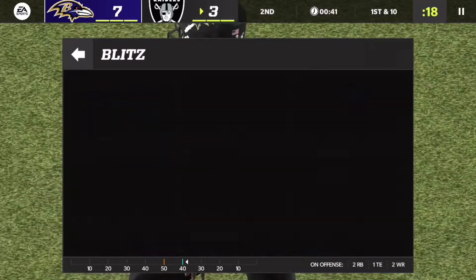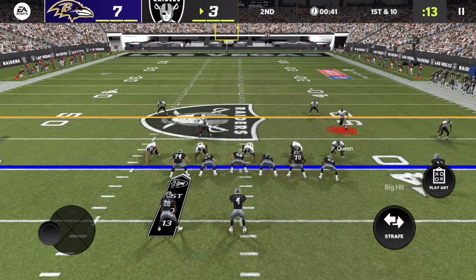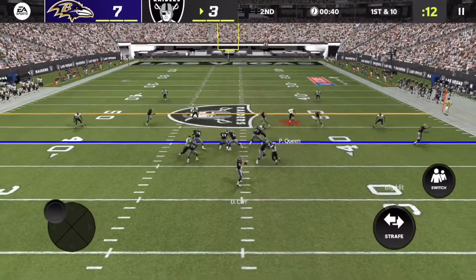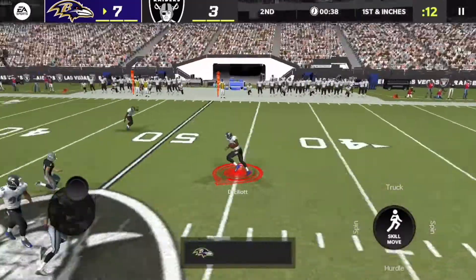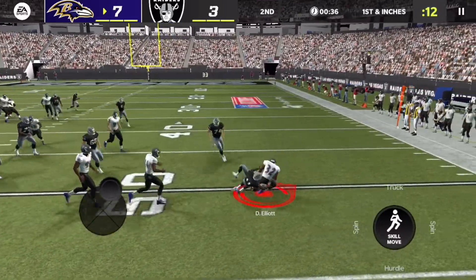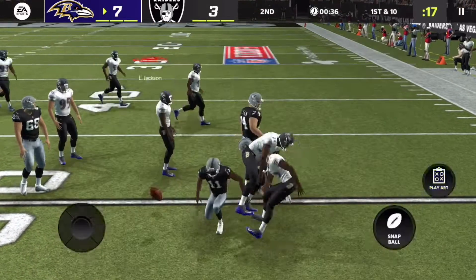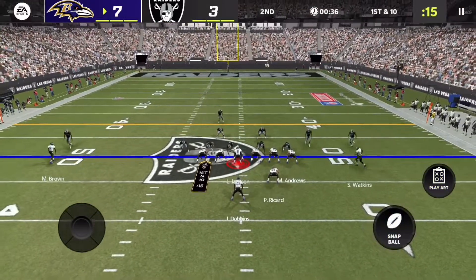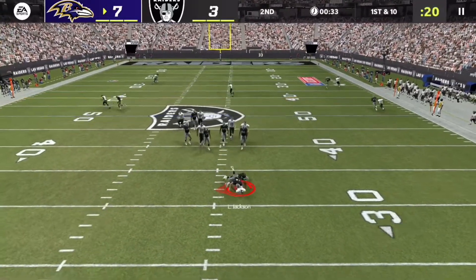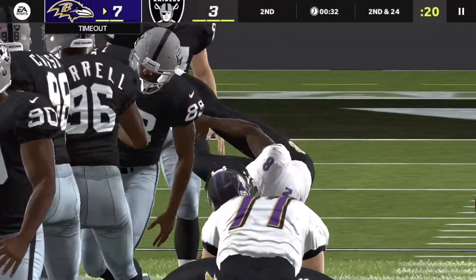Baltimore kicks off to the Raiders. The ball slightly goes out of bounds — pretty unlucky — so they're going to get the ball on their 40 with about 41 seconds to play. I just need to make a stop and not let them get into field goal range. DeShawn Elliott deflects an overthrow by Derek Carr and we have the ball at the 50 — a terrible mistake by Carr.